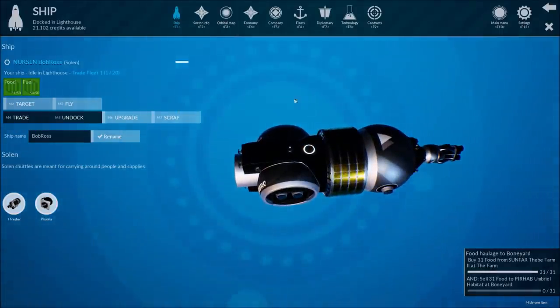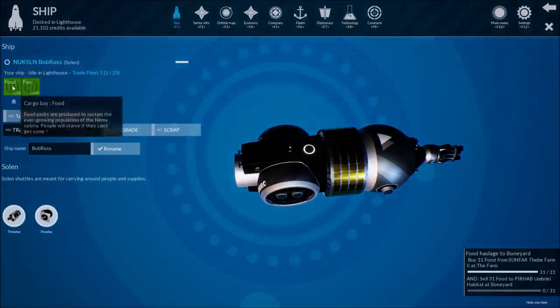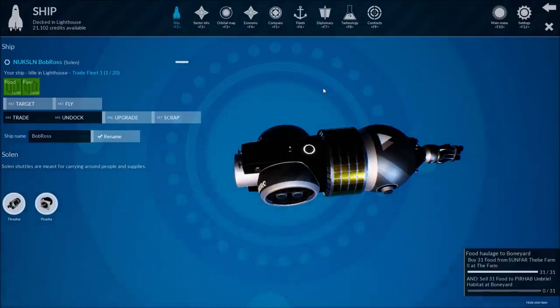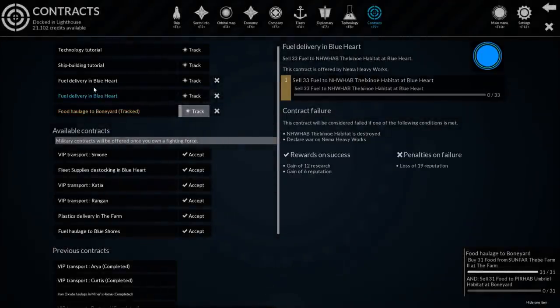I chose my color scheme and logo - it's beautiful. So there's my ship. My ship right now has a bit of food on it and a bit of fuel on it. We're going to do some contracts. Somebody wants to buy some fuel from us, someone wants to buy some food. I think we had a passenger on board but I just dropped them off. Here's all my contracts right now.